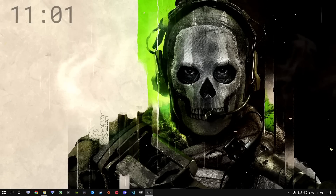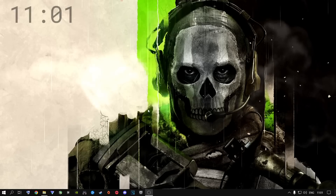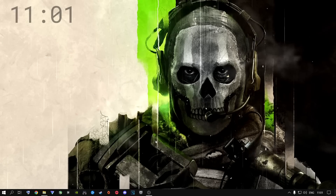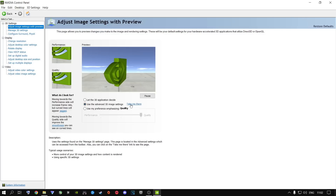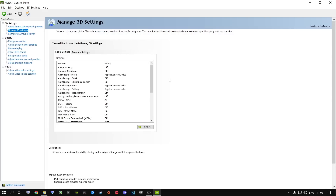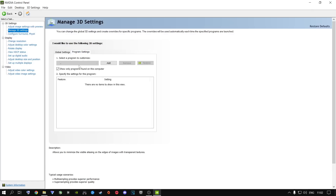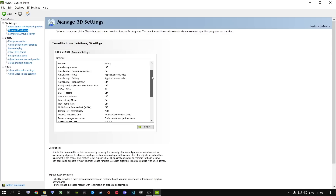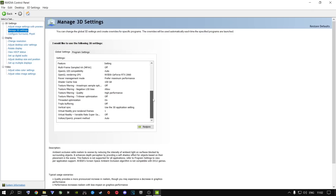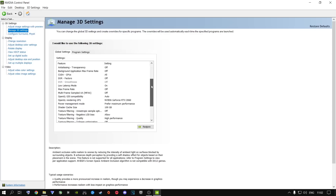For NVIDIA users, right-click your desktop, open NVIDIA Control Panel, go to Adjust Image Settings With Preview, select Use the Advanced 3D Image Settings, and click Take Me There. Go to Manage 3D Settings. The reason I use Global Settings rather than Program Settings for Modern Warfare 2 specifically is because these settings will help every single game you play, not just Modern Warfare 2. Just copy all the settings I have here — pause the video and copy everything as-is. Shader cache size: set to 100GB. Threaded optimization: always On.